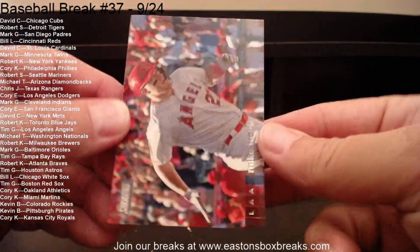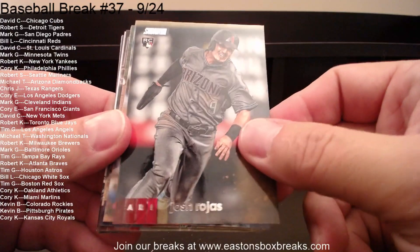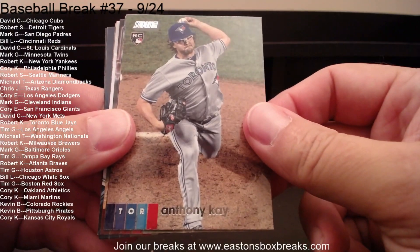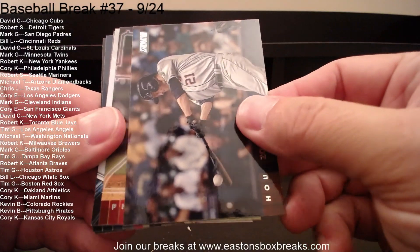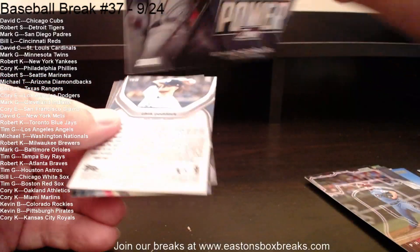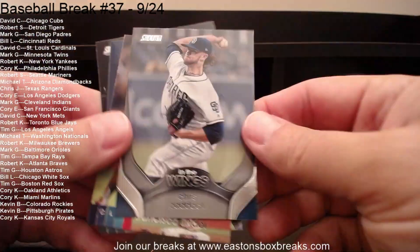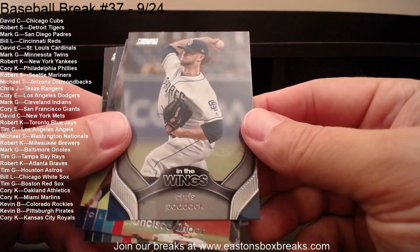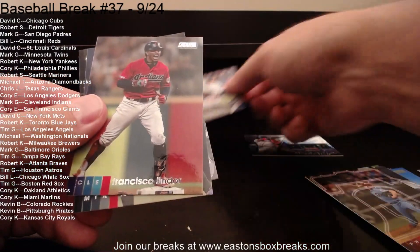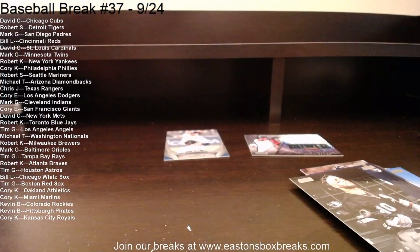Starting with Mike Trout going to the Angels — that's Tim G. Josh Rojas rookie going to Arizona. Walker Buehler to the Dodgers. Kerry Wood to the Cubs. Anthony K. rookie going to Toronto. Zach Greinke. Aaron Nola going to Philly. Ronald Acuna Jr. Power Zone going to Atlanta. Chris Paddock going to the Padres — Padres are going to Mark G. Francisco Lindor to Cleveland. Diaz rookie to the Marlins. And Yuan Mankata to the White Sox.